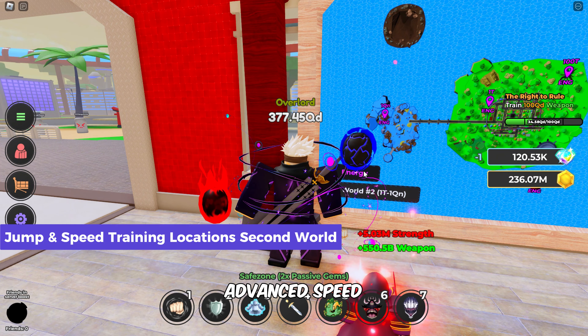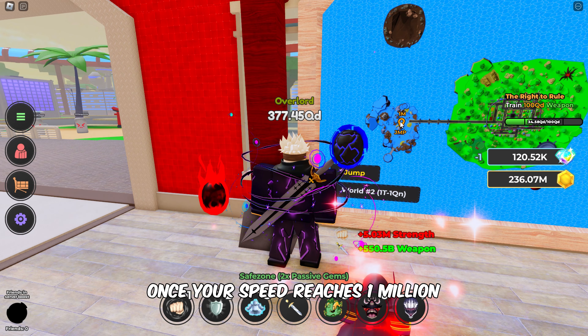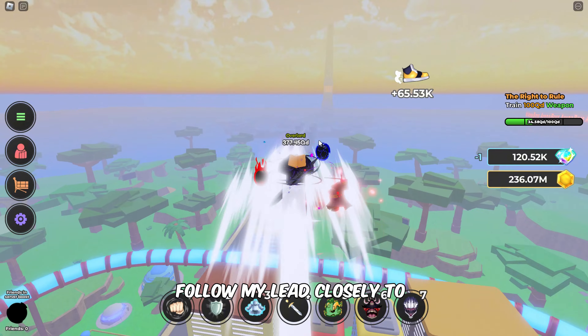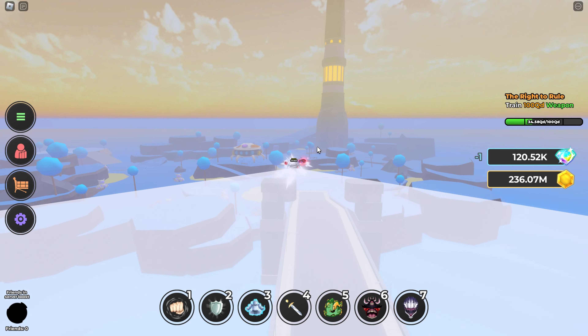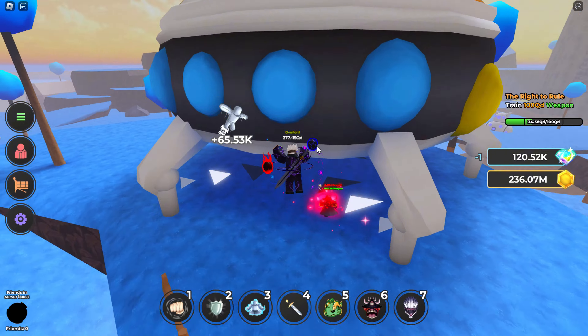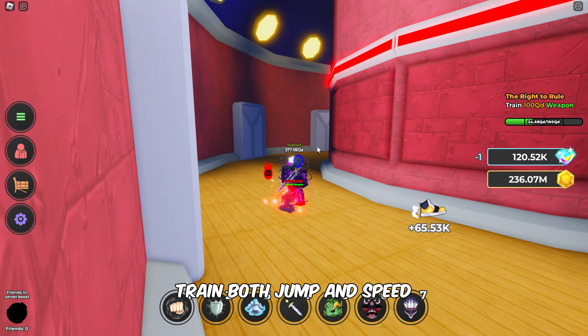Now we'll see more advanced speed and jump training locations in the second world. Once your speed reaches 1,000,000, you can visit the spaceship in this new world. Follow my lead closely to get to the spaceship. Get inside, and you'll find spots to train both jump and speed.